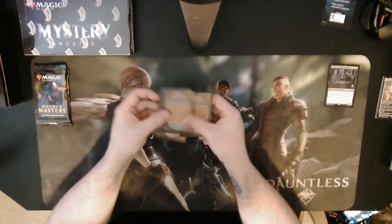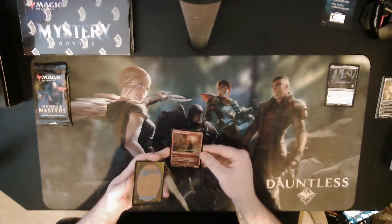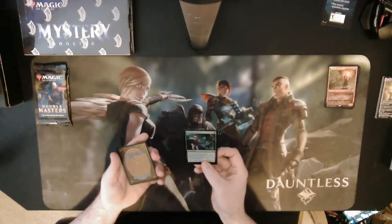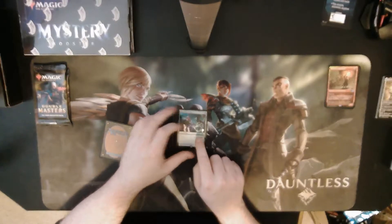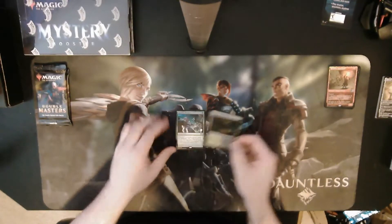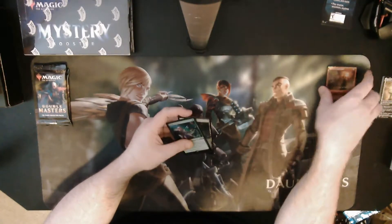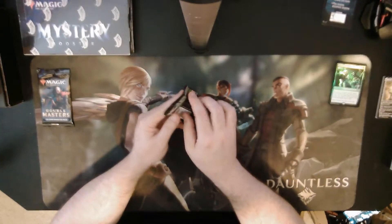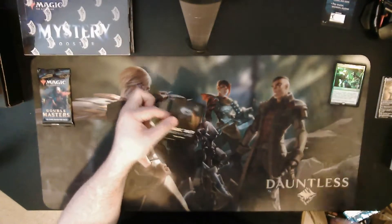Now the foil Core 2021 promo pack. First card — a foil Heartfire Emulator, which is beautiful — I've seen that card a lot in Jump Start. Then a foil Guardian Project — I actually wanted this card, that's amazing. And a foil Temple of Silence. Oh right, this is a foil pack, so everything's foil. Guardian Project is great; my friend's deck I'm about to play runs one of those.